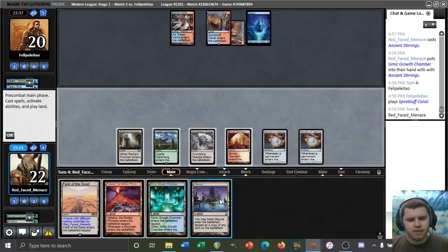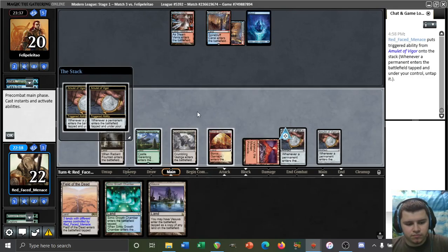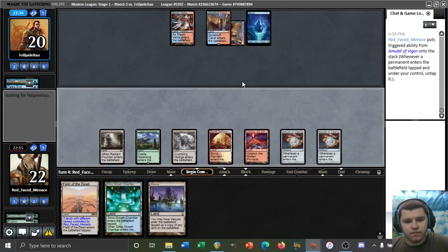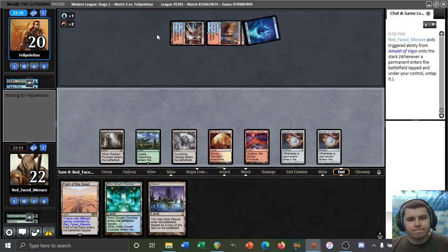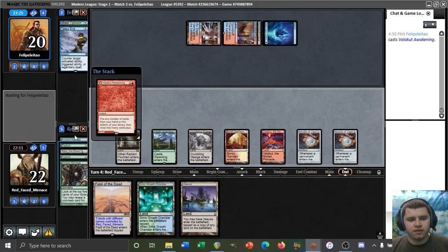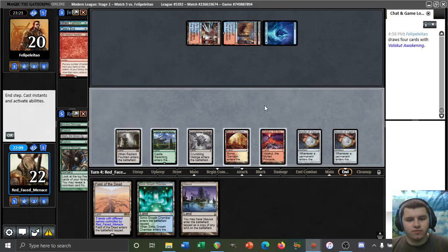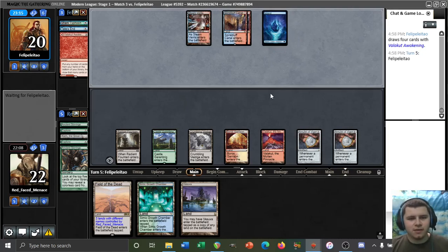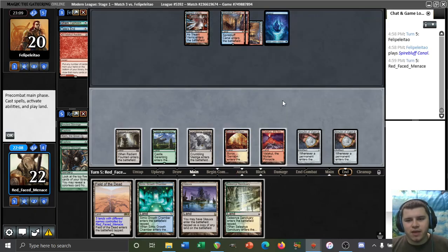Titan, Titan, Vesuva. Interesting. Let's play Valakut and pass. Is our opponent playing blue-red control of some sort? No — no white. Could be. Valakut Awakening — that's a good card, I'm a fan. I draw four cards with Valakut Awakening. That sounds pretty good. It's almost like Brainstorm. Maybe that's a hot take, maybe it's nothing like Brainstorm. Maybe I'm just being dumb.